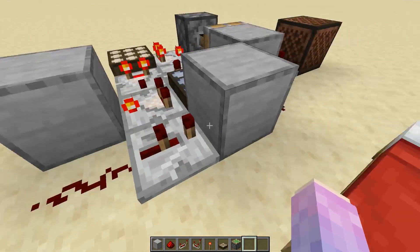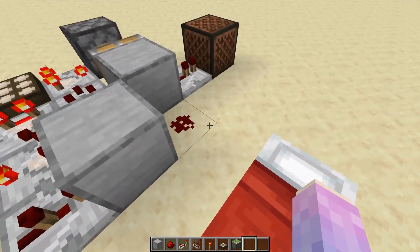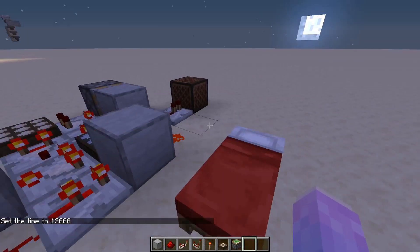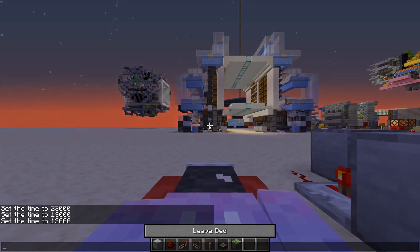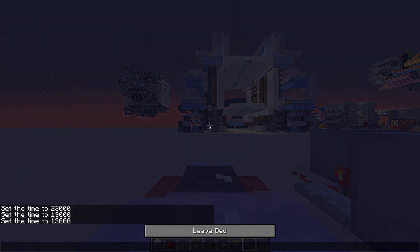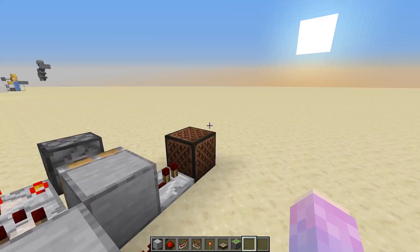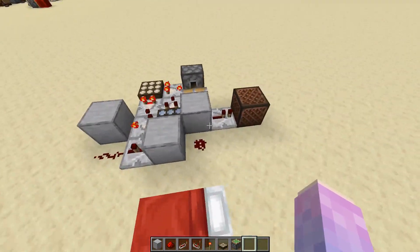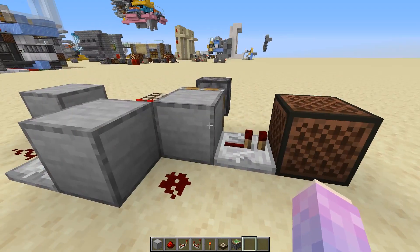What this is is a sleeping detector. This note block will receive a redstone pulse only if we skip the night using a bed. In the normal daylight cycle it won't. As you saw the note block was powered there, and this could be extremely useful for remotely powering all kinds of devices. I'll quickly show you how to build it next.